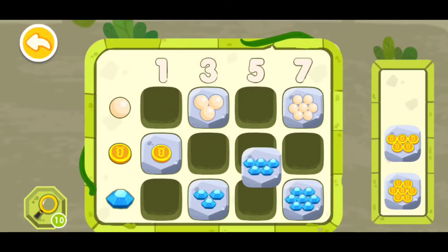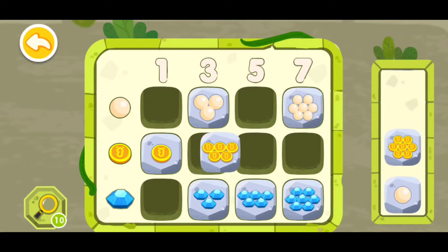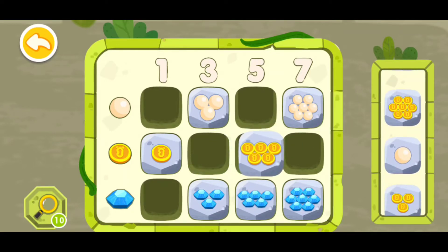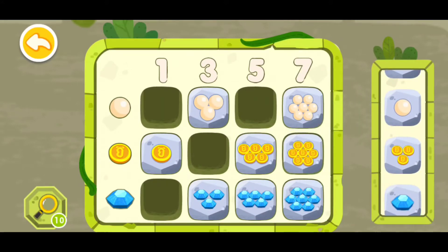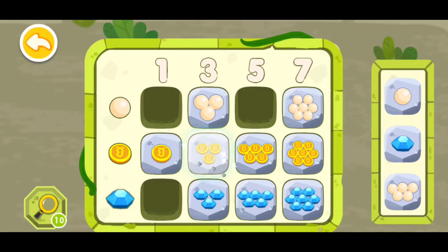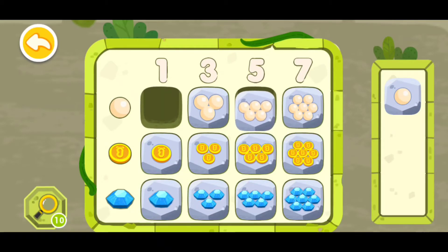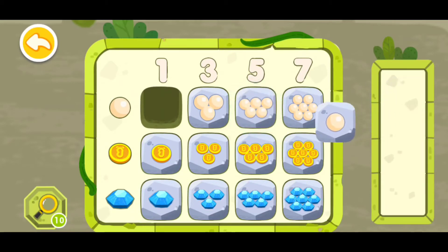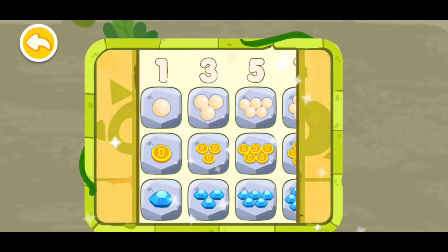Now this five diamonds will go right here. One, two, three, four, five diamonds — king money can go here. This seven monies can go there, yes, three monies will go there, and this one diamond will go there. This five balls will go there and this one ball can go right there. You're awesome, you have deciphered the code!